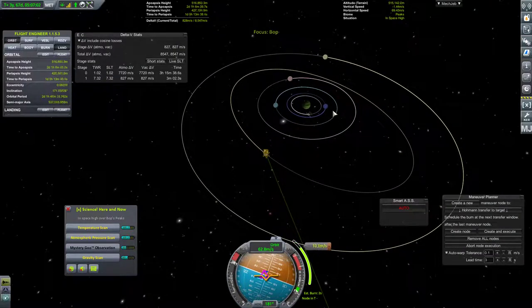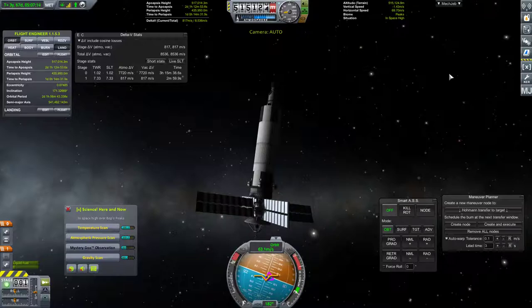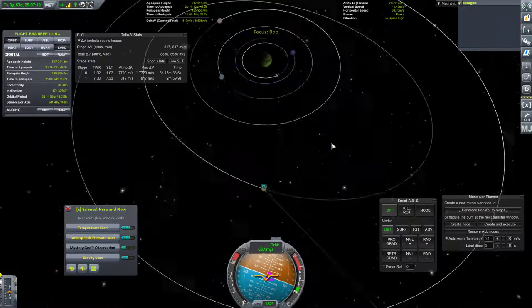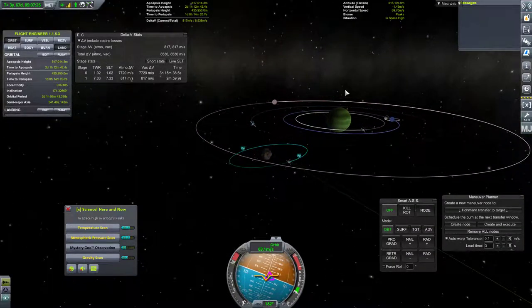As far as landings go, I think the only moon of Jool with an atmosphere is Lathe, so that'll be interesting. Do we get a contract? Yes - contract complete! Fantastic. I'm going to go ahead and call that orbit good enough - that's pretty much all I'm looking to do there.